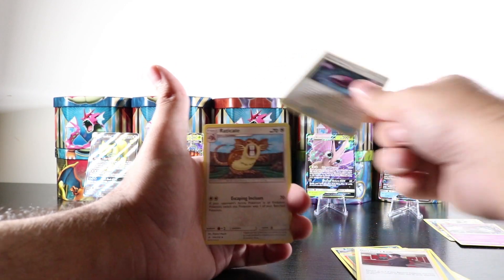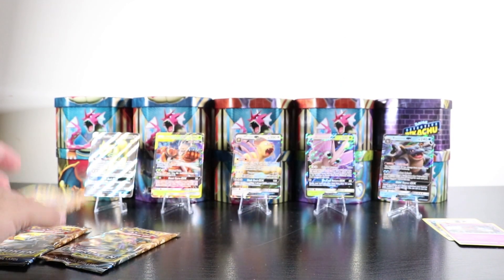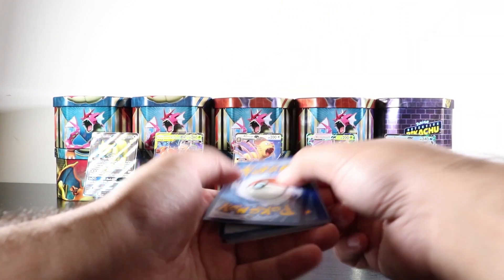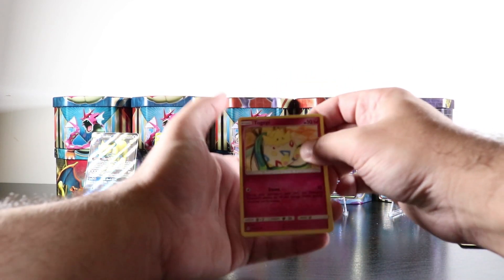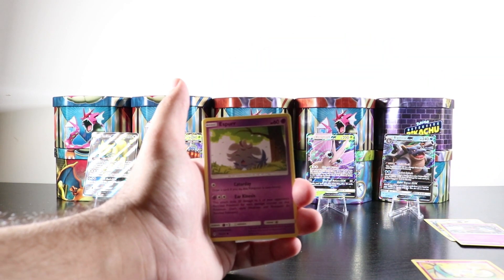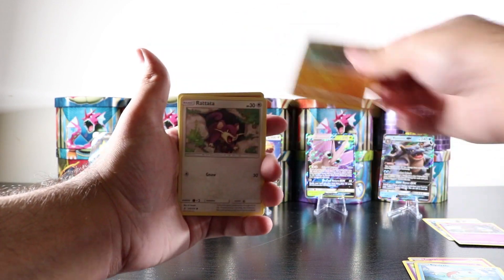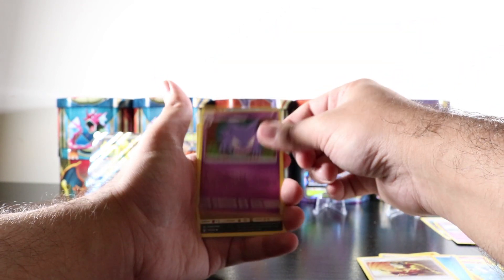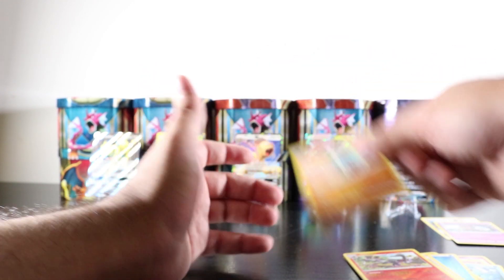We got a Jigglypuff and a Gengar non-holo rare. Next pack — we got a Lucario. We're down to the final three packs. We got a Togepi, a Squirtle, a Rhyhorn, a Rattata, water energy, another Welder card — nice — a Haunter, a reverse holo Croconaw, a reverse holo Salazzle, and a non-holo rare.